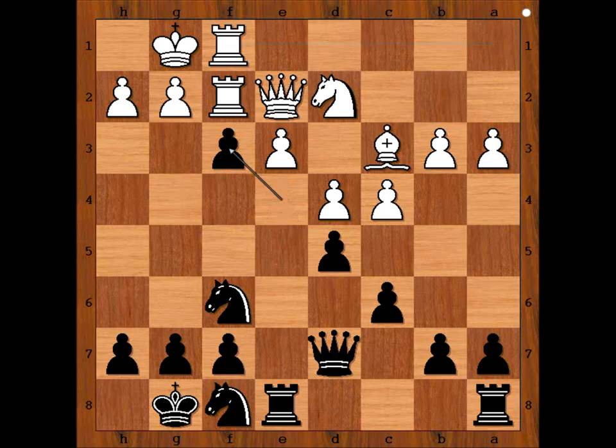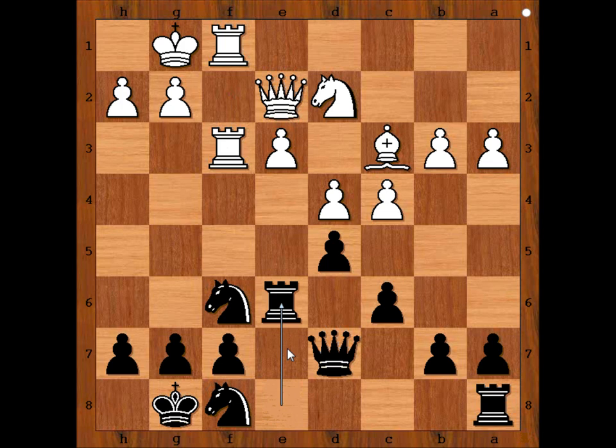Pawn takes pawn. Rook takes pawn. And now rook to e6 — not to e7 because of the bishop. Botvinnik wants to double the rooks on the file and put pressure on the pawn on a3.